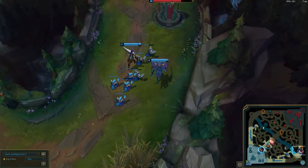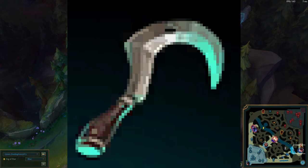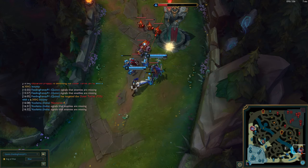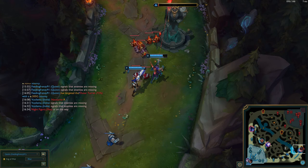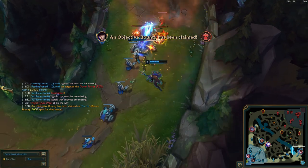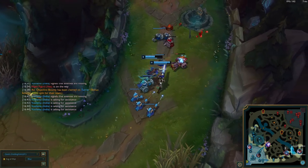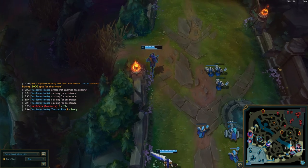Items. Now, the only item I can really recommend is the support attack item, Spectral Sickle, which eventually turns into Blacksmith Scythe. Other than that, there are so many combinations that work here. I've tried Titanic Hydra, Immortal Shieldbow — that one's my favorite — and even Eclipse. But you can really try so many combinations. Really, just Scythe is the only one I can say you basically have to get if you're playing Quinn support.